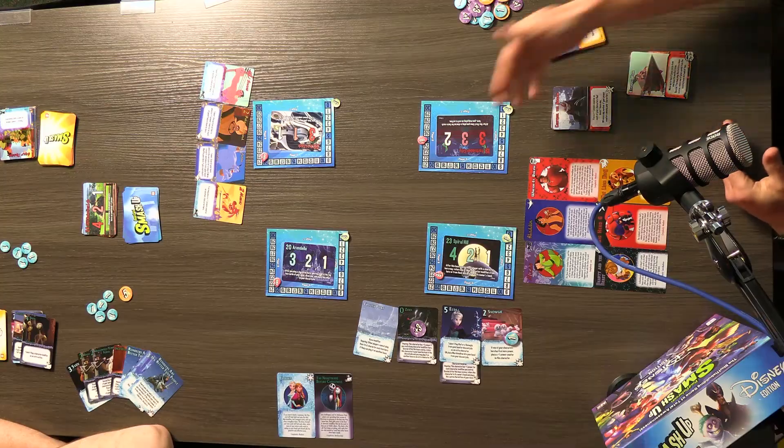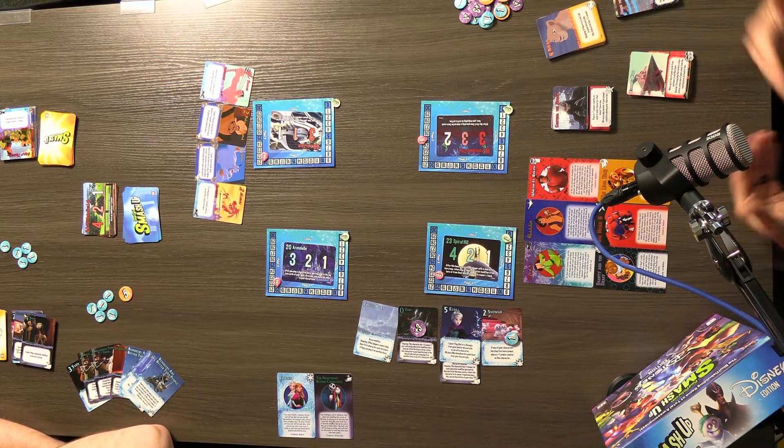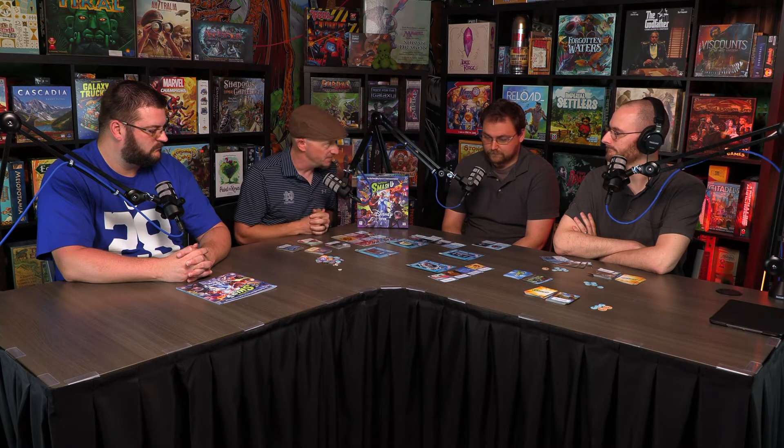The bases will give you actions or have effects as you play cards. On your turn, you've got your hand of cards and you're going to play a character card and an action card. Usually it's going to be more than that because you'll have combinations that allow you to play extra actions or extra characters. That is pretty much how Smash Up is played.